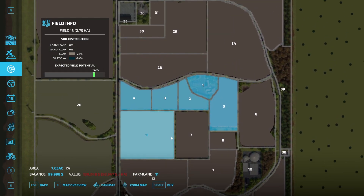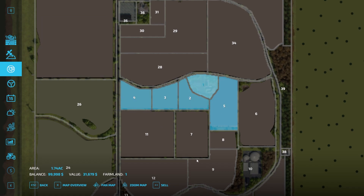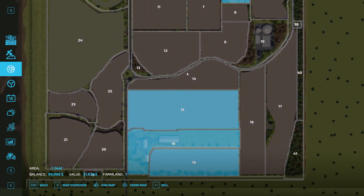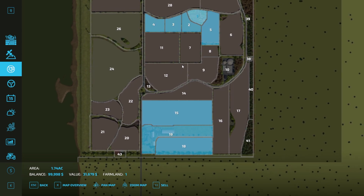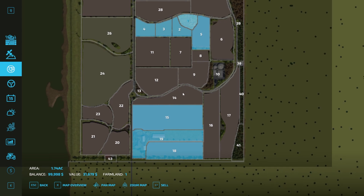The small fields owned with the small farm and large farm are fields 4, 3, 2, 1, and 5. You also own all the areas for 15, 9, and 8. The starting farms come with fields 4, 3, 2, 1, 5, 15, 19, and 18. It just depends on whether you want to start the small farm or the large farm, which has different equipment. It's completely up to you.